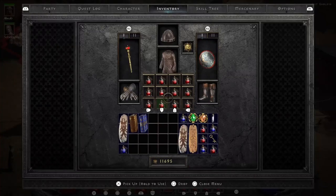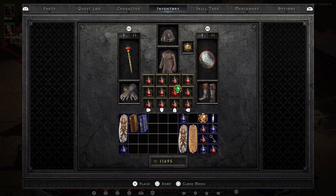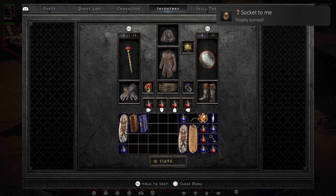Speaking of crushing enemies, there is one PvP trophy in the game, and that is to collect 20 player ears. The easiest way to do this is to have a friend and just duel them over and over again until you win 20 times.